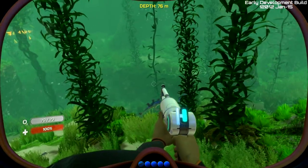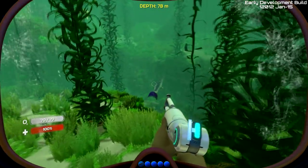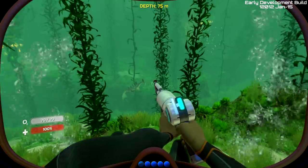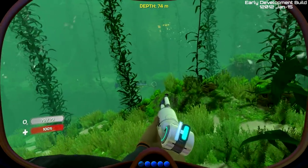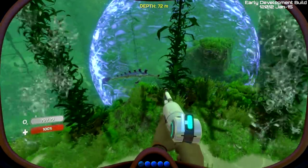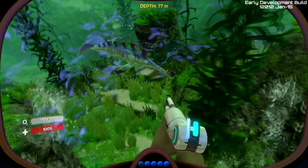Next, we have the stasis rifle, which is an item that I'm sure will get a lot of use once this game is in its full release. All you have to do is hold the right mouse button until you hear that little beep, and then you release it. And anything caught in the field or that swims into it while it is up will be frozen.